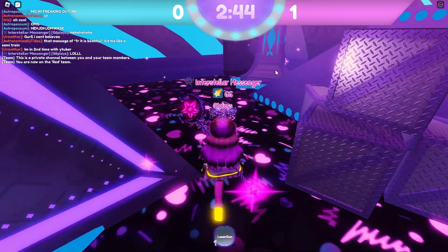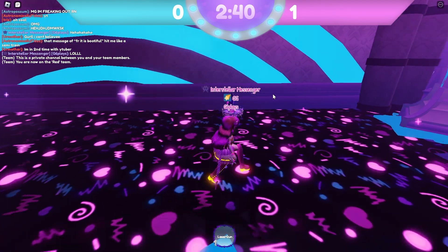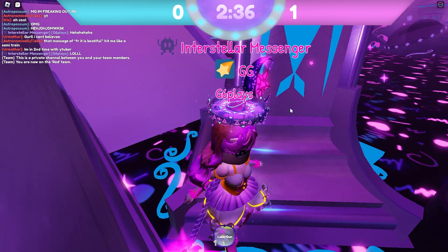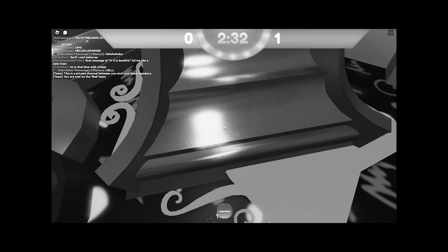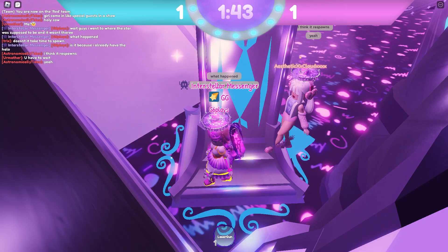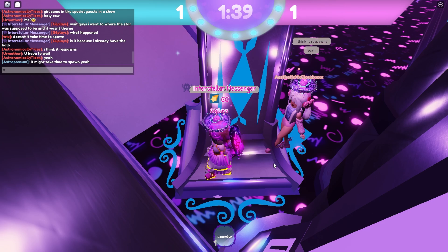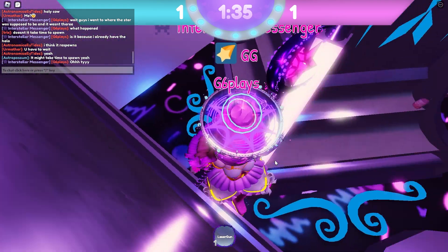There'll be this pillar right here on this side. You'll see a UFO on this side — we don't want to go there. We're going to go over here to this little pillar, and then you're going to see a little star. If you don't see the star, then you have to wait for it to respawn, so you might just want to stick around.